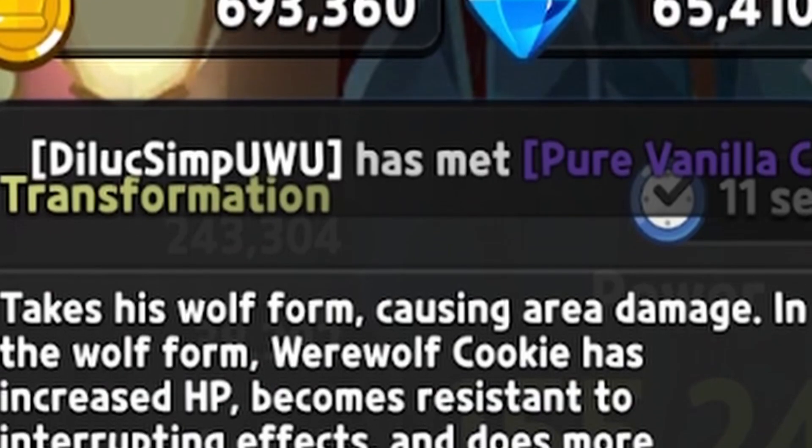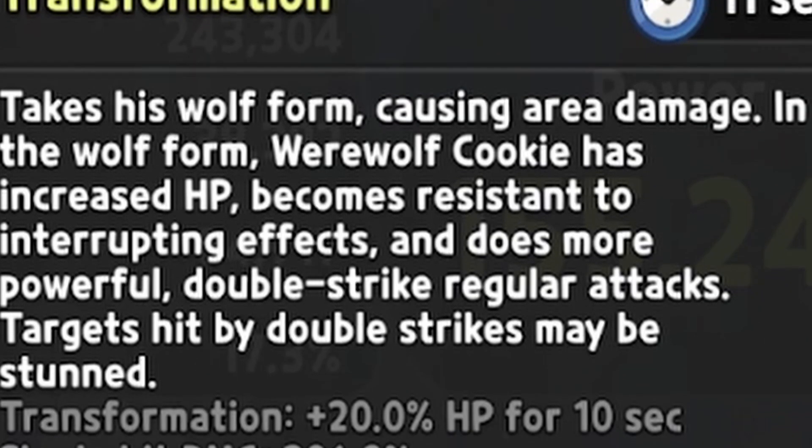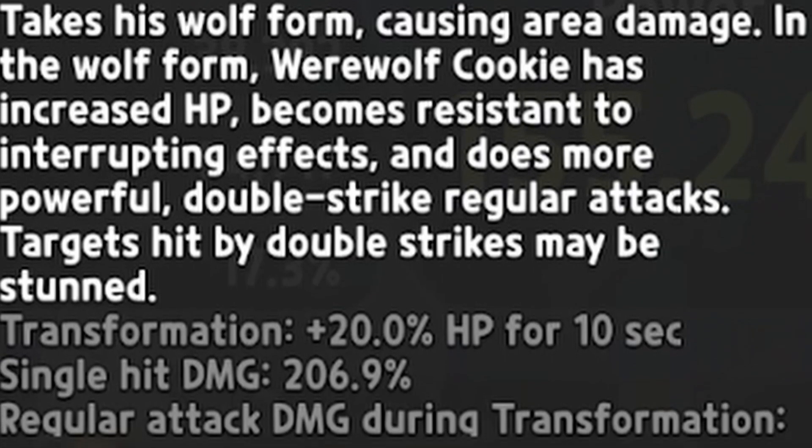Number four on this list is going to be Werewolf Cookie. You know how they say the third time's a charm? Well, definitely not for him, because DevSisters has buffed this man three times and he is still dog shit. Let's hop into what his ability does and why I think he's kind of bad. Werewolf takes his Wolf Form, causing area damage. In Wolf Form, Werewolf Cookie has increased HP, becoming resistant to interrupting effects, and does more powerful double strike regular attacks. Targets hit by double strikes may be stunned. He transforms with 20% of his HP for 10 seconds. Single hit target damage is kind of bad, regular hits during transformation are kind of bad too, and he has a 20% chance to stun for one second with each regular attack — but honestly, Walter Cookie's just better.